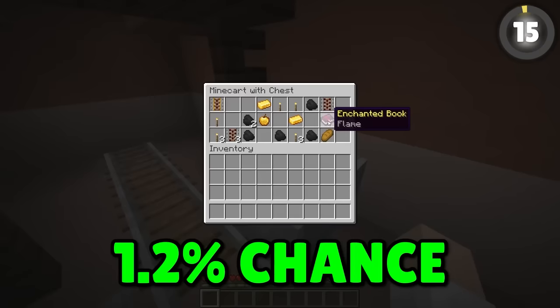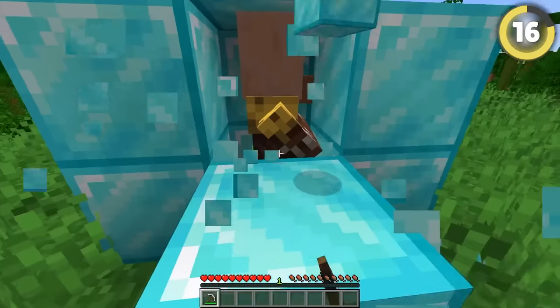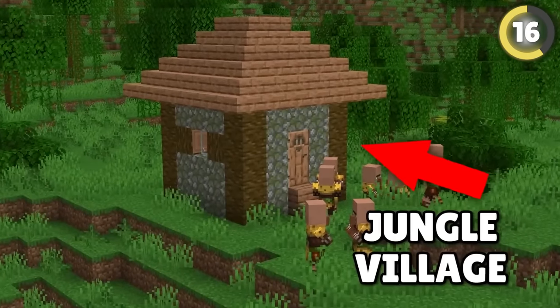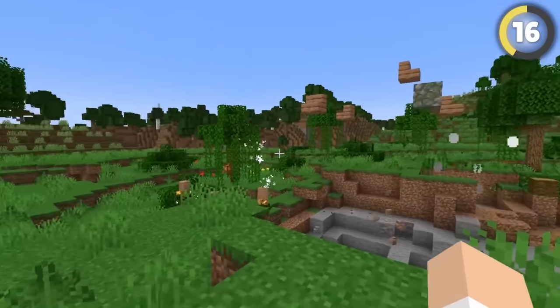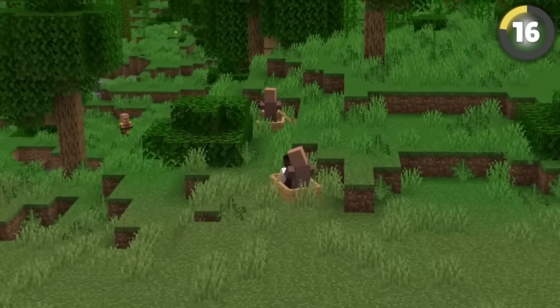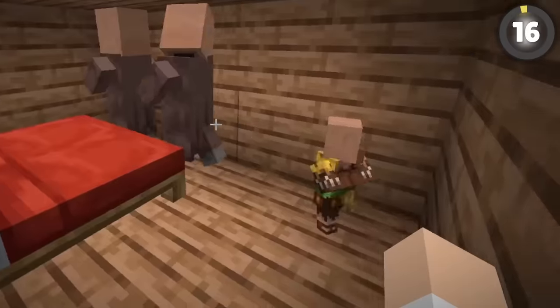There's actually a secret villager you can't find walking around naturally: the jungle villager. At one point, jungle villagers were going to be added to Minecraft, but Mojang decided not to implement them yet kept this colorful character in the game. All you have to do is take two villagers to a jungle biome, breed them, and you get yourself a one-of-a-kind jungle villager.